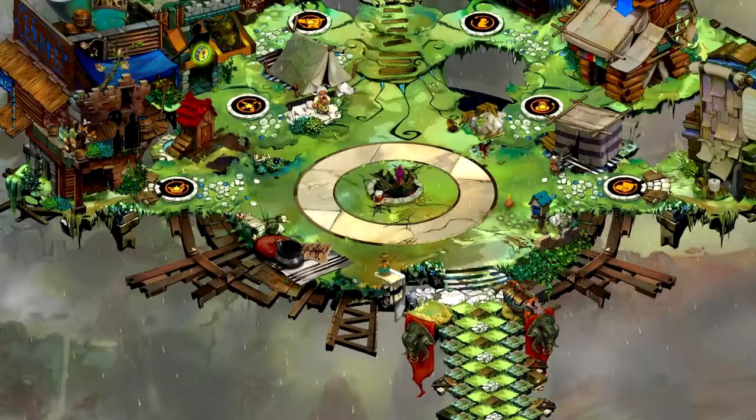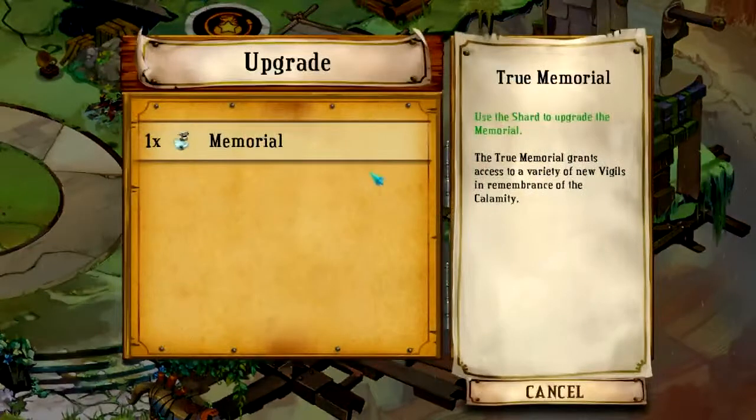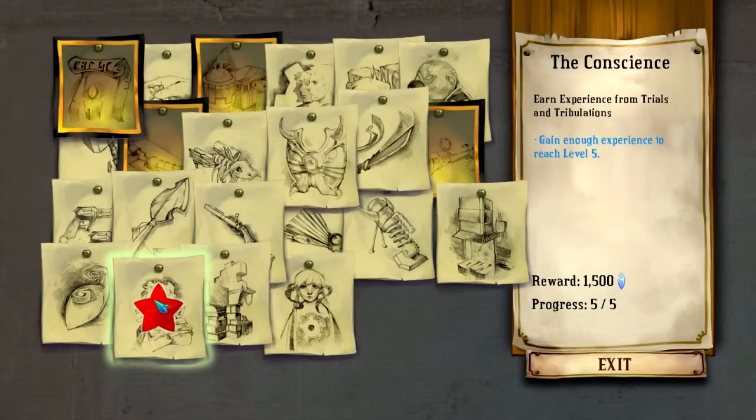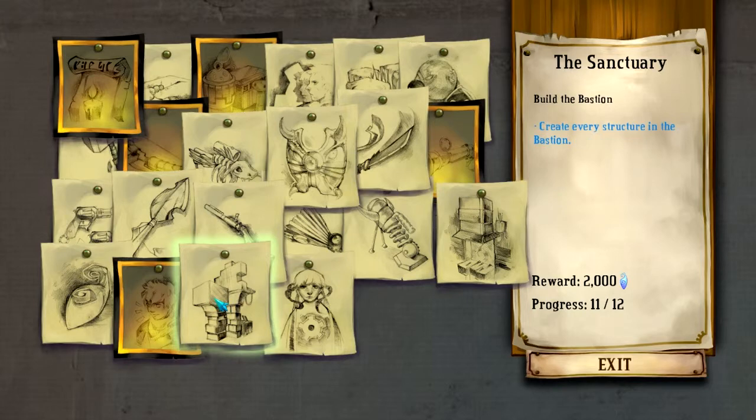Zolf sure did a number on it though. I think I'll upgrade the... the memorial, that's right, we'll upgrade the memorial. The memorial may be finished, but our part is far from over. Reach level five — easy. The conscience. We haven't lost everything, long as we have that.